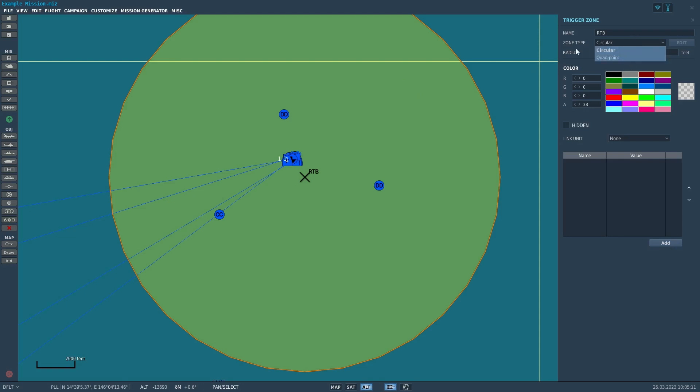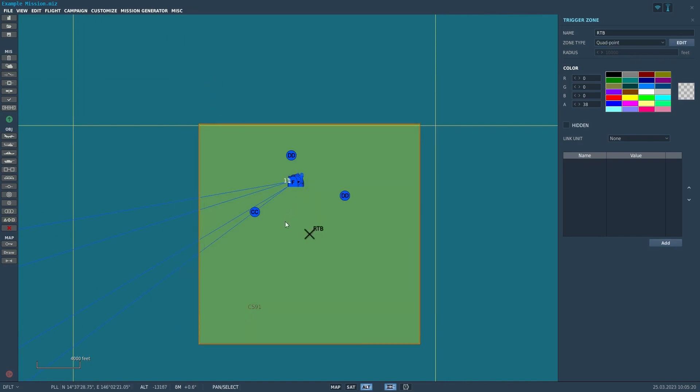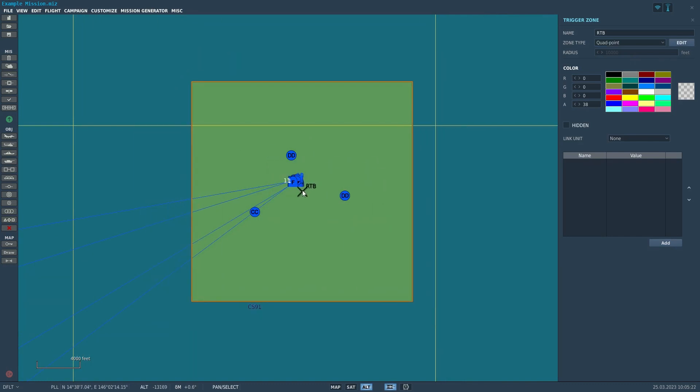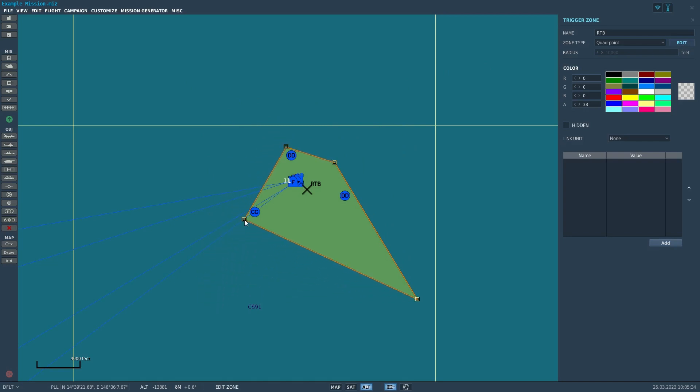You can also set the zone to a circular zone or to a quad point zone. Quad point sets it up as a square at first, but you can see there's an edit button next to it, and then you can edit its shape into anything that you want. So you can have it be a quad point around these ships like this.